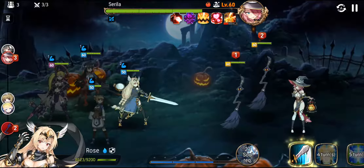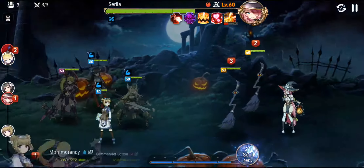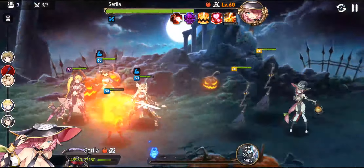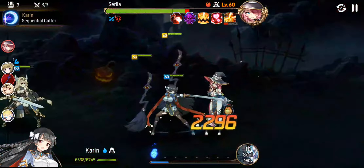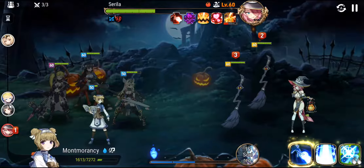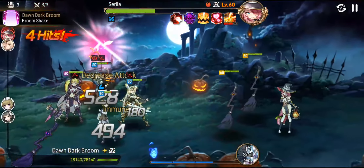Montmorency is sitting in a bad position right now. She is my most important character for this challenge because of the dispel. Is she going to die? Okay, she survived — that's good. With this particular team, I don't think it's possible to auto it, because you really want to maximize the efficiency of your use of dispel buffs.